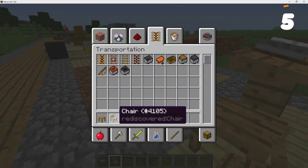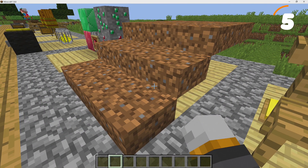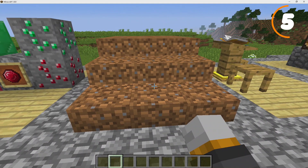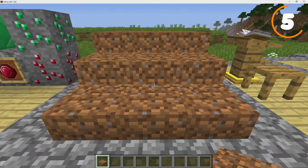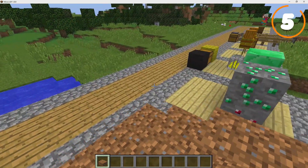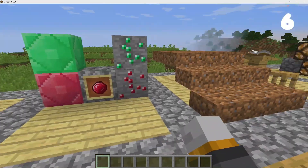Next is the Dirt Slab, which was actually a test slab Notch used back in the day. Dirt isn't really useful for much besides scaffolding, but this was simply Notch testing whether slabs would work and what they'd look like. You craft it just like any ordinary slab, but using dirt.